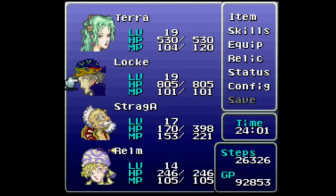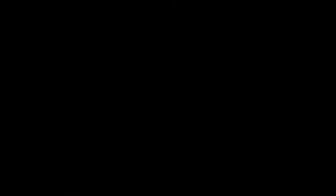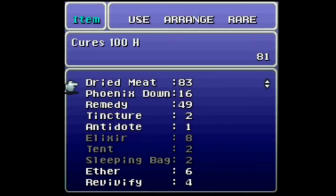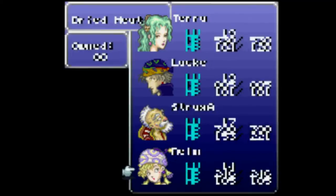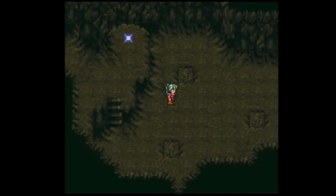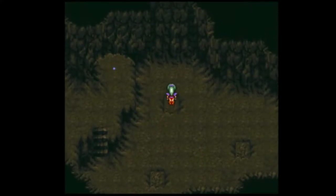Item... that's not item. I went down to equip. Skills. Item. Strago took more damage than I thought. Whatever, he didn't die, so I'm not losing a Phoenix Down out of the deal. Straight through the floor — that came a little bit sooner than I was expecting for some reason.